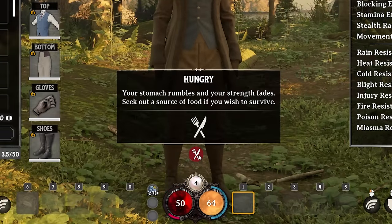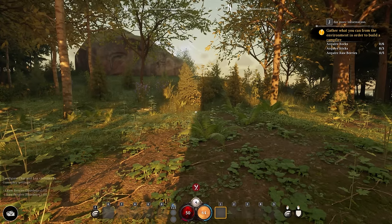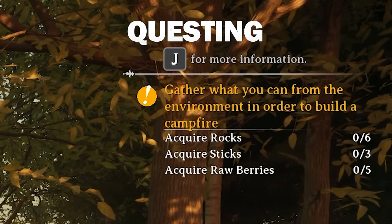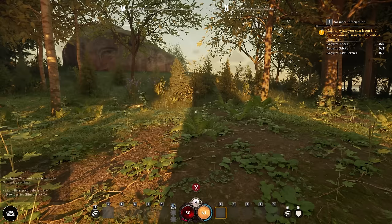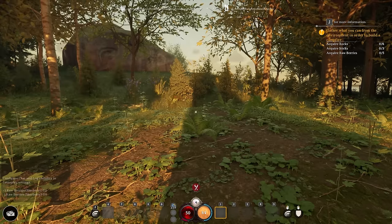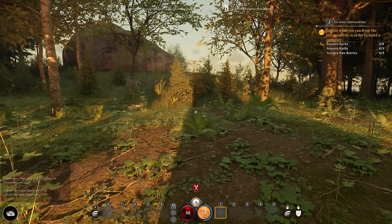A hungry warning is coming up on screen telling me I need to eat. In the top right you can see the journal entry — those are my quests. Anytime something is up there, it's definitely something you should eventually try to do. Right now it says: acquire rocks, acquire sticks, and acquire raw berries — those are priority items.